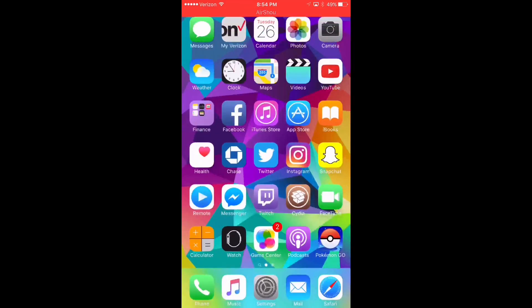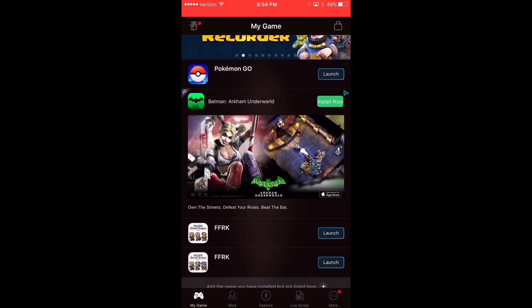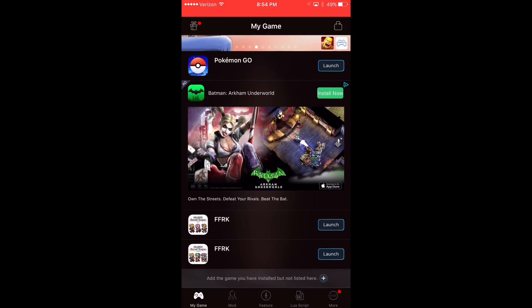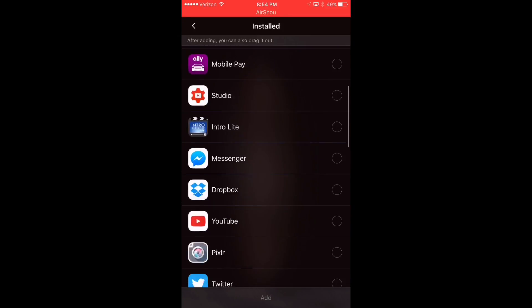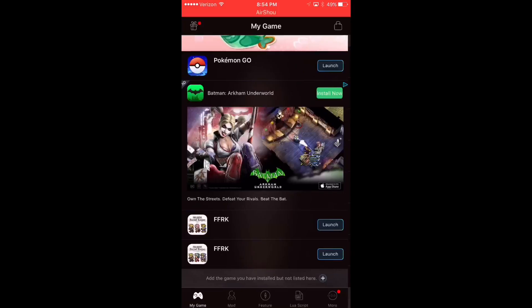After you do that, you should have this application icon. Once you do, tap on it and create an account through Xmod. If you want to load a game like Final Fantasy Record Keeper, it probably won't show up on their main page — you will have to add it. All you have to do is tap the plus button and select what application you would like to add.